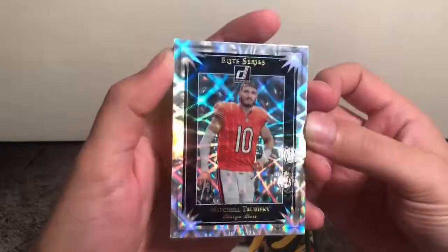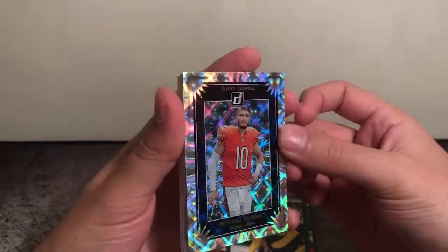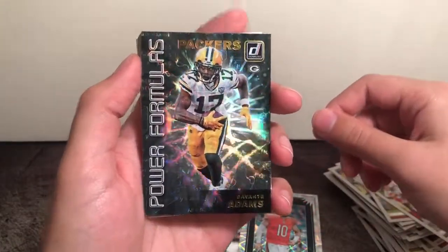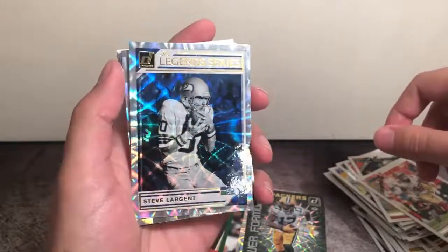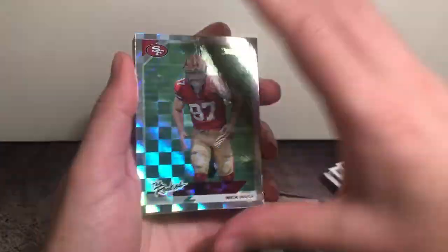We got our second Power Formulas — Devante Adams. These are just real sweet; you have to see them in person, but the design and pop on these is great. We have a Legend Series Steve Largent. We have The Rookies — Nick Bosa. Very nice, second overall pick.